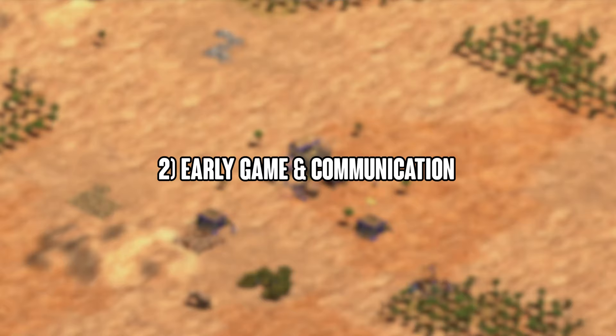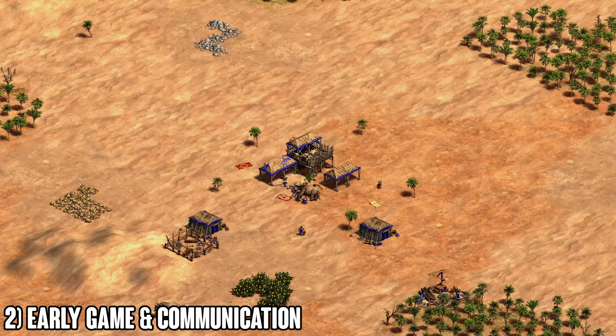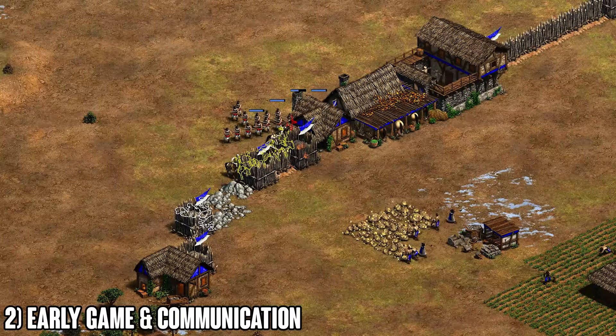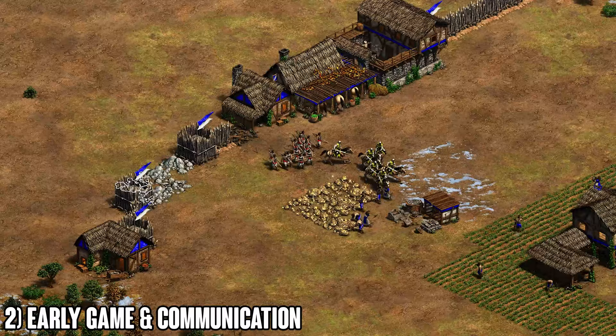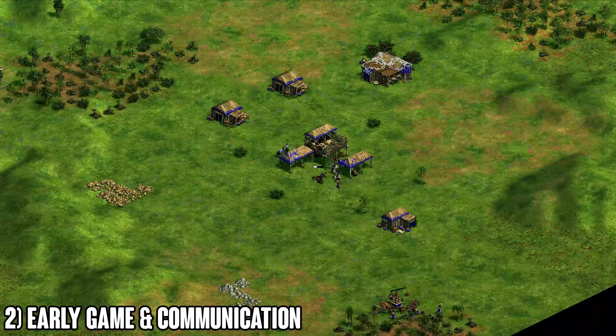Next, early game and communication. It's very important to be coordinated in a 2v2 — you don't want it to turn into two 1v1s. Against good players, they will group up and attack one of you before the other can find any counter damage. 2v2 is all about momentum and tempo: if one team gets the lead, they can break through walls easily with scouts and archers or knights and crossbows, and one player cannot counter that army alone.